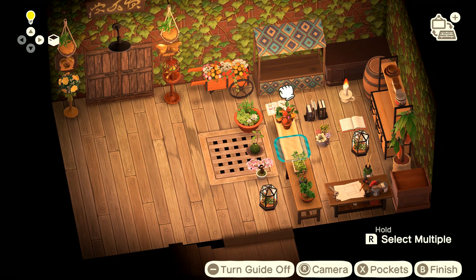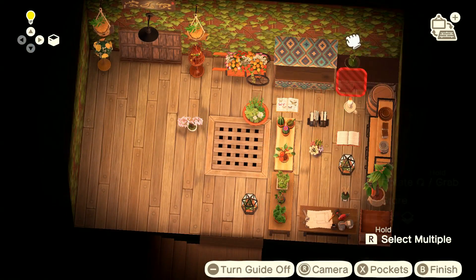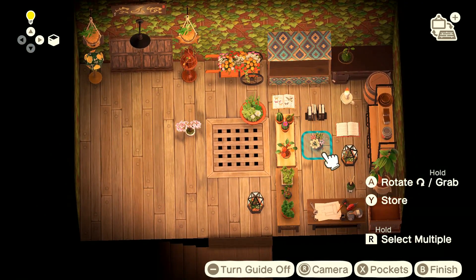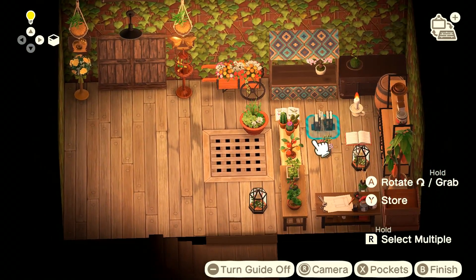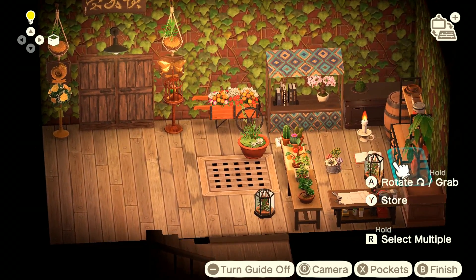We have a lot of stuff on the floor to work with, so every table we have, we're just going to put a plant on — just have fun with it. You might have some plants in your storage, so just go crazy. I'm going to put the moss ball over here, the lamp on the log bench, and the bonsai tree with the book stands on the stall.